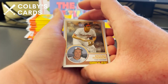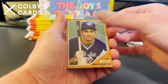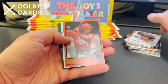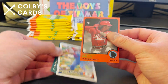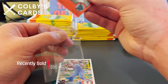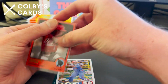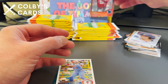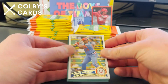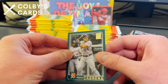We've got Brooks Robinson, Amed Rosario, Paul Molitor — I see red coming up, that's exciting. Willie Adames, and oh, this is a nice card — a red parallel rookie card of Jonathan India, obviously this year's NL Rookie of the Year winner. I'm going to put this in a sleeve. Here's Kirby Puckett, Hank Aaron — very nice — and Miguel Cabrera.